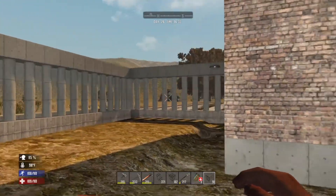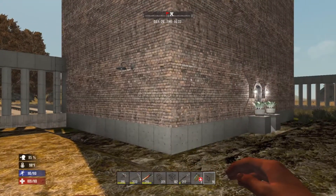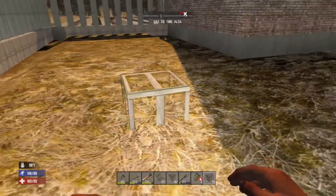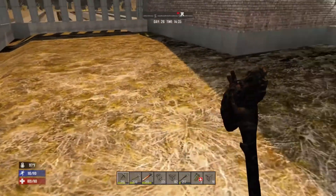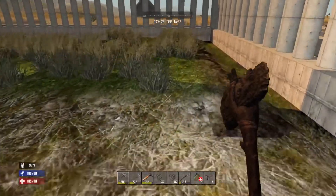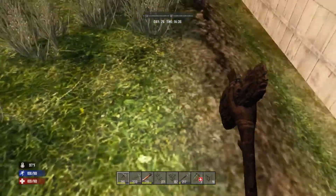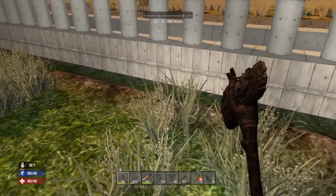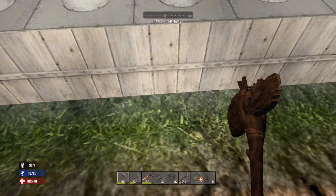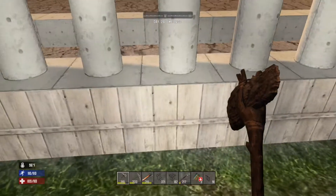Welcome back folks, I made it home. We are on day 26. I am in the process of digging up all this dirt and replacing it with the green one, just because it looks better and I want to plant a row of flowers. I originally added the wood fence thinking I could plant flowers right in front of it, but I can't.